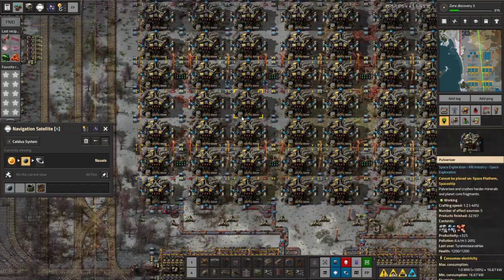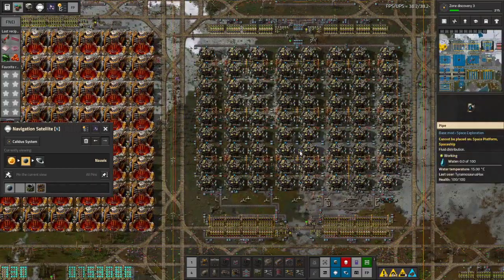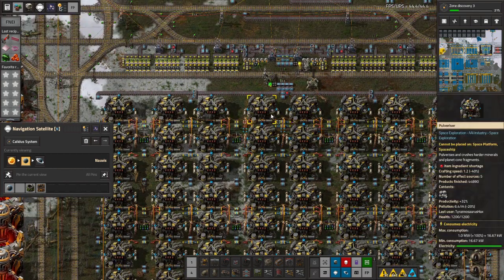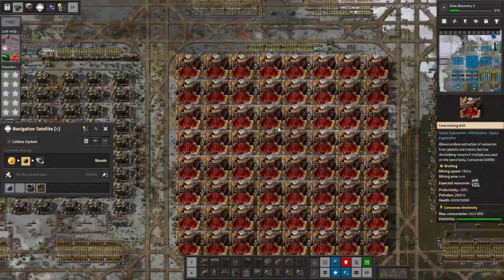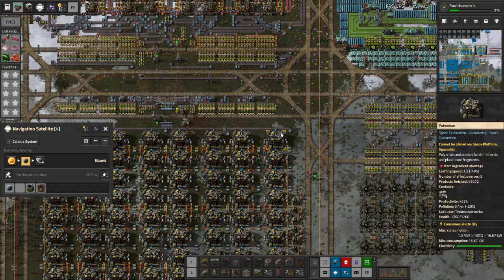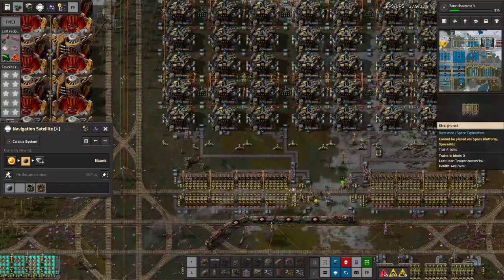Also, now that I think of it, we don't need more than two of these blocks just yet. But we are getting more core fragments just from breaking down core fragments from other planets — we get regular core fragments as well as what we get from Nelvis. So eventually I hope we're going to need more than this to process them.